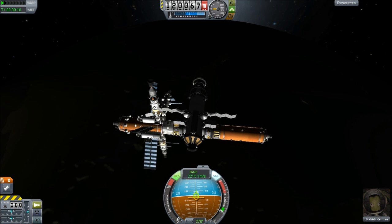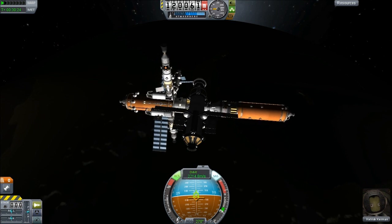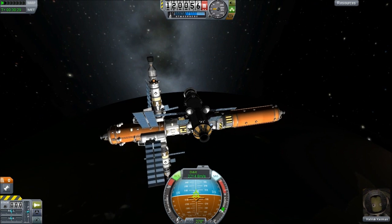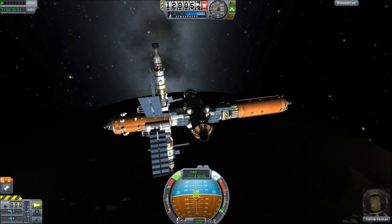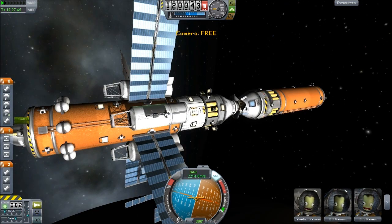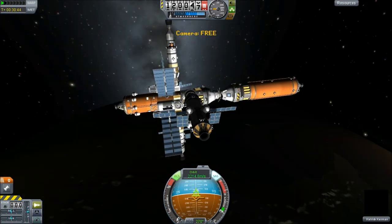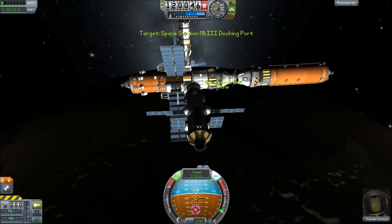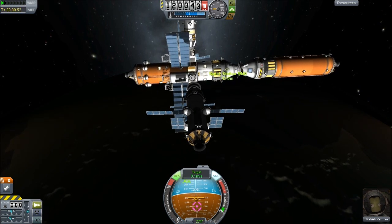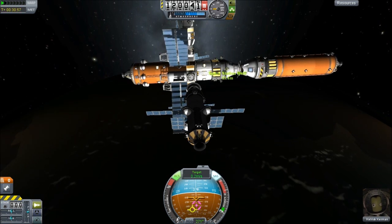Here we are — actually opening the solar panels now, which is a bit pointless for two reasons: A, we're on the dark side of Kerbin so we won't get much light anyway, and B, it's increased our surface area which means we might clash into the other solar panels. They aren't particularly well placed on the ship. Switching back now, just making sure we've opened our docking ports. I love those docking ports — they're a lot more aesthetically pleasing than the central four-way core type, though I have used those in the Mark IV space station.